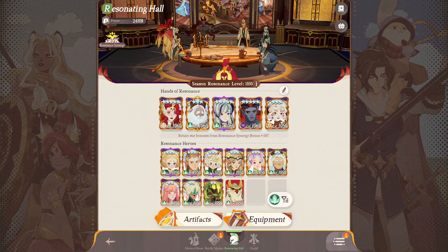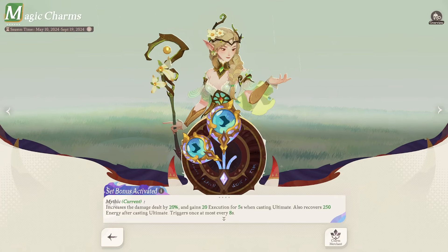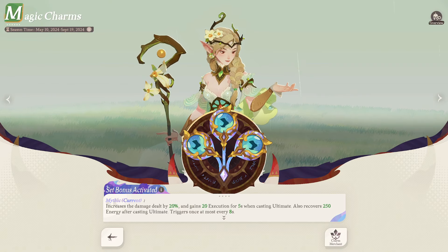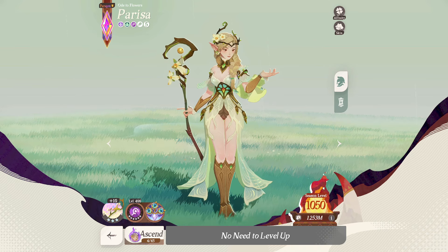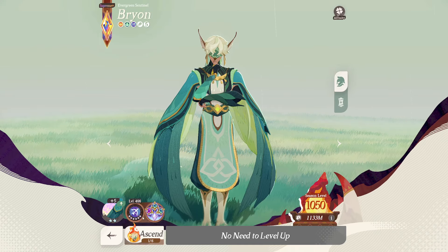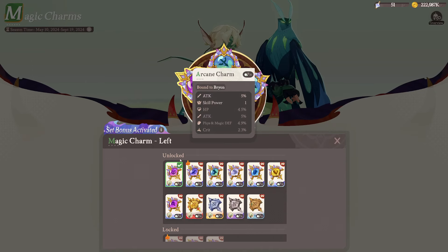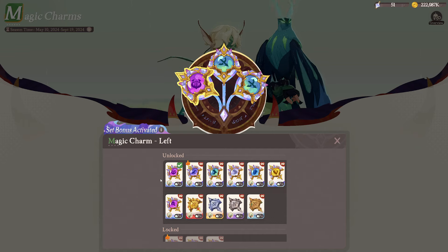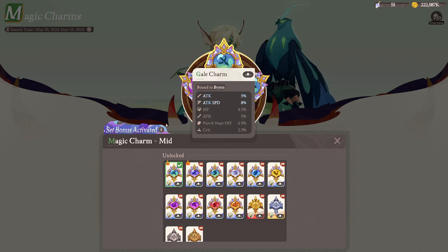For the damage dealing heroes — Parisa: I just went full on haste attack speed. You just want her to attack fast, get her hits in, and deal frequent damage. That worked pretty well. Then Brian — Brian was the big discussion. Either you go with full on attack skill power, which is very nice. You don't really need ultimate power on him. They also recommend crit attack speed, which can work since he has a pretty innate attack buff you'll get to use most of the time in this fight.